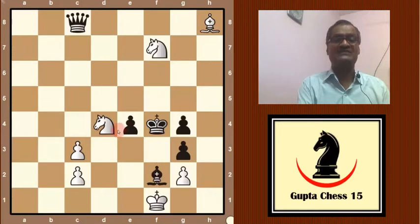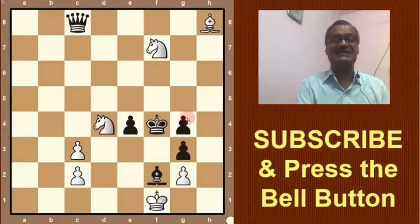If you accept this challenge, then post your answer and try to solve it. If you want to see the answer, continue with us. Now we are giving you the solution. White has two options: knight to e2 check, and the other is bishop to e5 check. One option is correct and one is wrong.